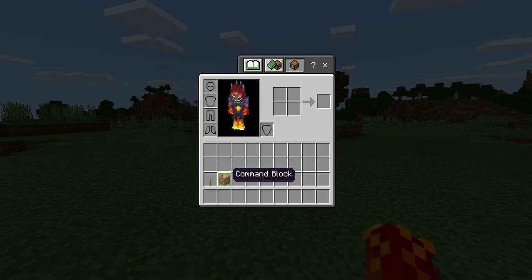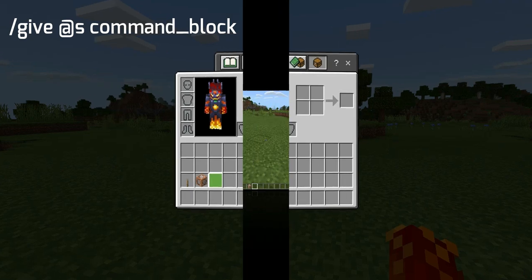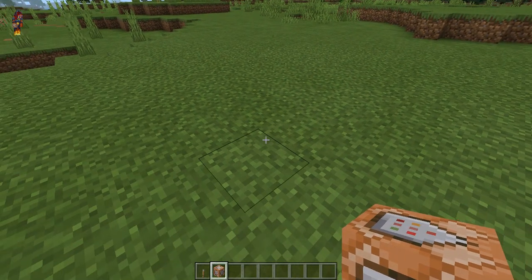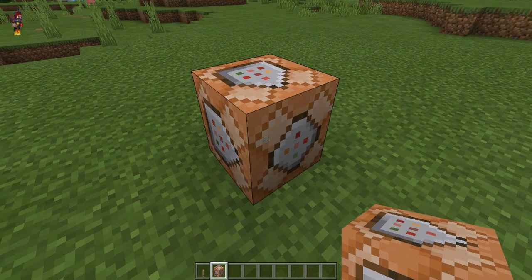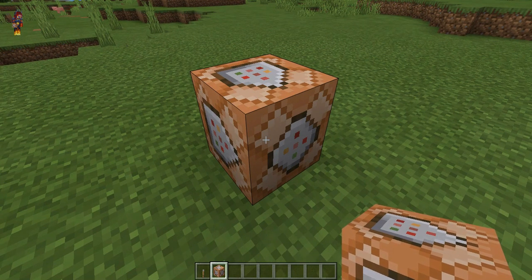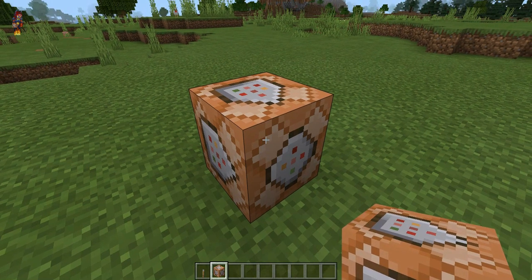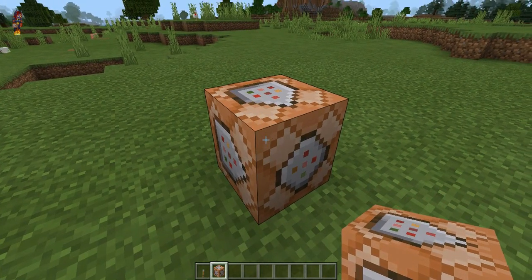Now, if you don't know how to get command blocks, you can watch this video that just popped up in the top right corner. But if you don't want to watch that whole video, you can just type in this command in the chat shown on the top left corner, and you will get a command block. Once you have all the materials, you will want to place your command block down. You will only be able to place command blocks if you are in creative mode — you will not be able to place them in survival mode. In order for this command to work, you also need to make sure that cheats are enabled, so go into settings and make sure that cheats are on.